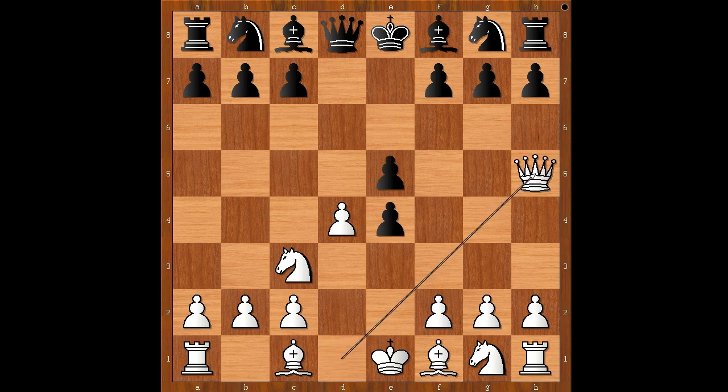Queen to h5. This move is very tricky and Black can easily go wrong. E takes on d4 was played. This is now a very interesting position. Black has two pawns in the center, but White has better development, especially after Bc4.